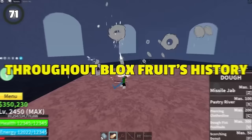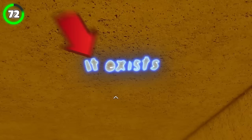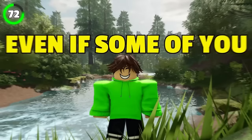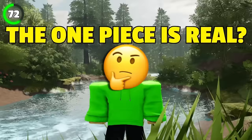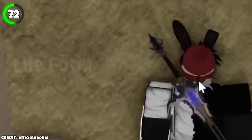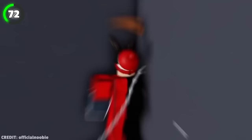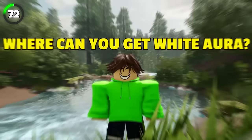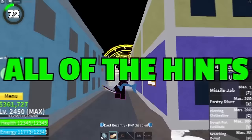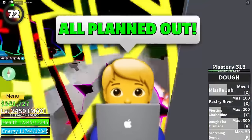Throughout Blox Fruits' history, the game was constantly getting new hidden hints that only the sharpest-eyed players could spot. In the cafe, a sign says 'it exists,' hinting that the white aura does in fact exist. In the awakening room, a hint reads 'life form,' implying you need all races to get white aura. In the basement of the lab, another hint says 'undead,' hinting at zombies at the graveyard — which is also where you can get white aura. All hints since day one were implying white aura would eventually exist. It's crazy how the developers had this all planned from the beginning.